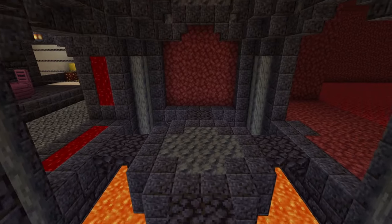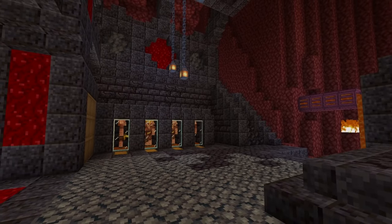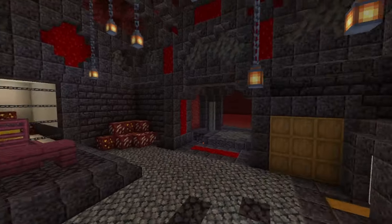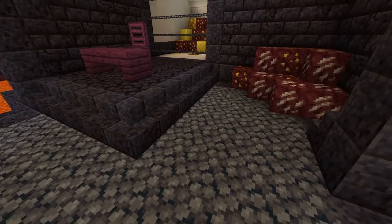Once you've added your lighting, it's time to take a look at this bartering area I made. Of course, big ones are pretty important, so might as well dedicate a room for them. You can see it's quite complex, but here are a few things to note to make it simpler on you.